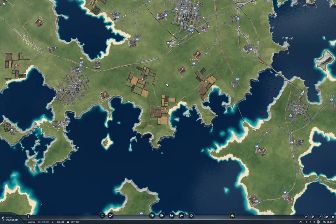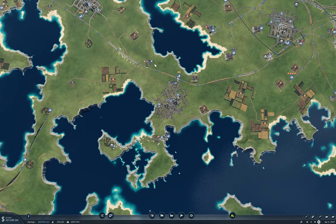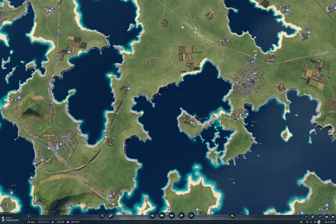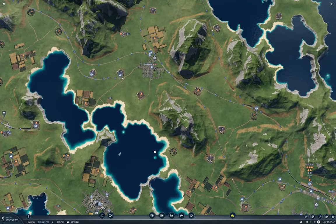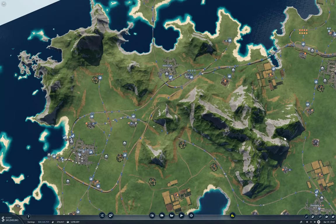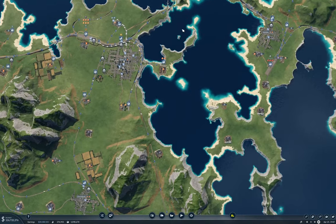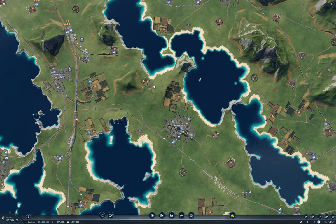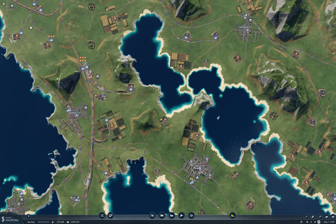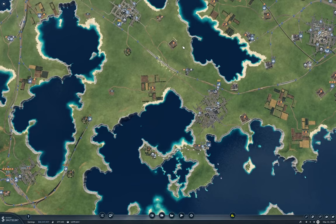We've got some farms here, some mines, some stuff over here in the middle mostly, and some stuff over here. Yeah, there's not much more to do. I figure there's probably half a dozen — maybe eight — parts here getting all the industries connected up.